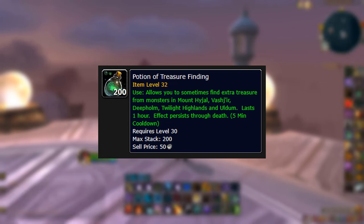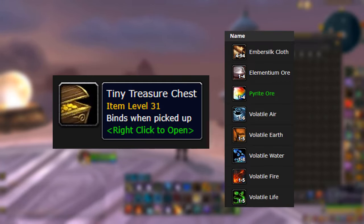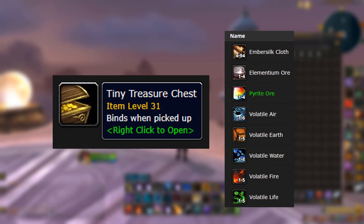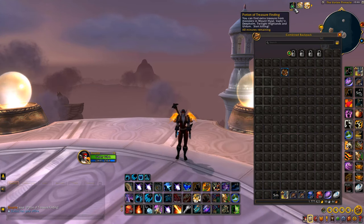We're also going to be using the Potion of Treasure Finding to get the tiny treasure chests. These drop a whole heap of different materials — all the different types of volatiles, some ores, cloth, and raw gold. You just pick up this potion straight off the auction house. It only costs around 300 gold on NA servers — even cheaper on EU. You want to make sure you use it, as it lasts for one hour, so you'll definitely be able to fit in all the runs.